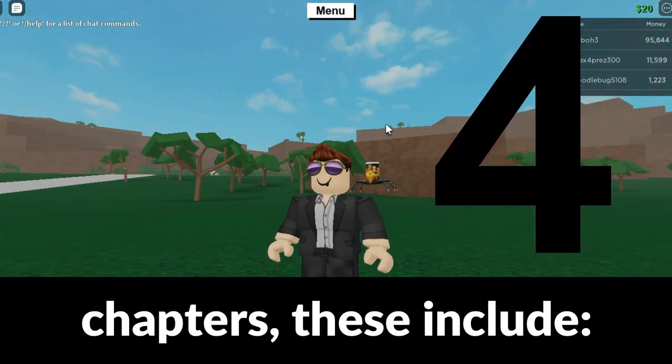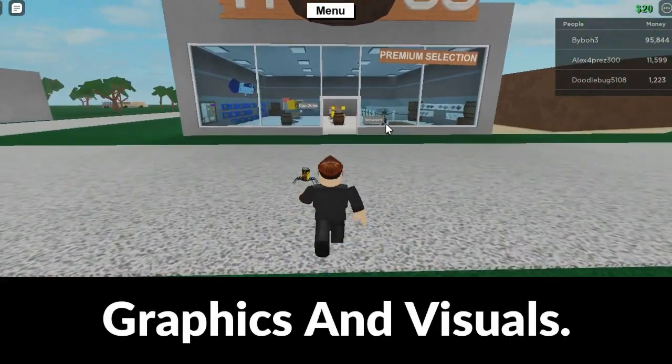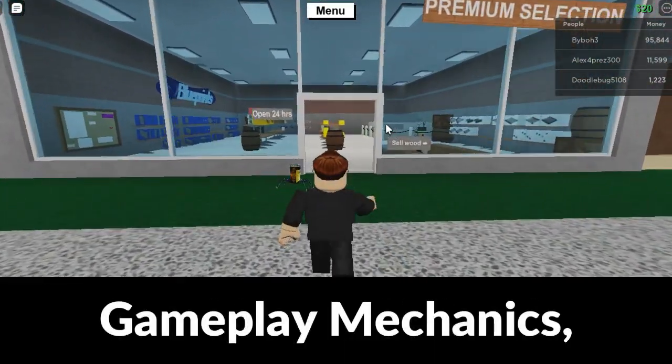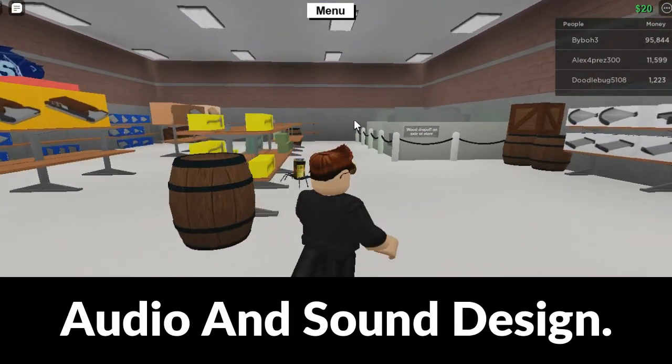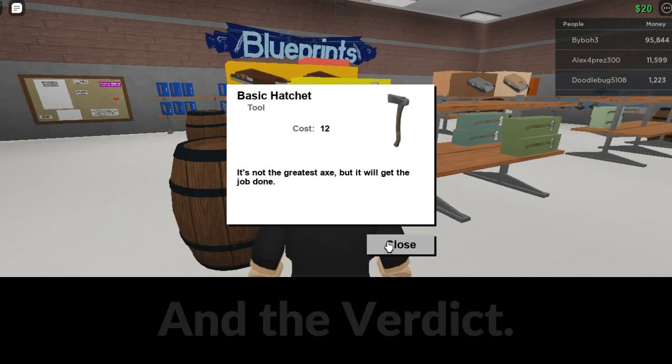These chapters include history, gameplay mechanics, graphics and visuals, audio and sound design, core playthrough, and the verdict.